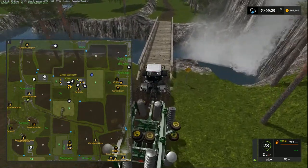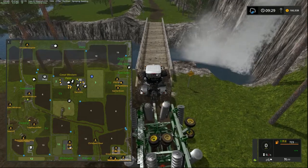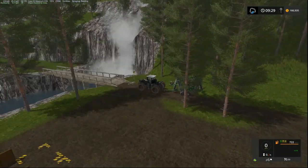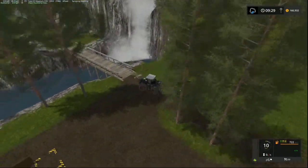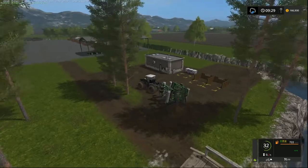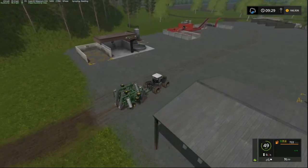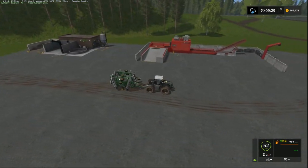And here we have the waterfall - looks pretty cool. We'll go back the other way because we can't get through there. These are production areas we'll come back and revisit next episode or so. That one there we put in straw or manure - can't remember.